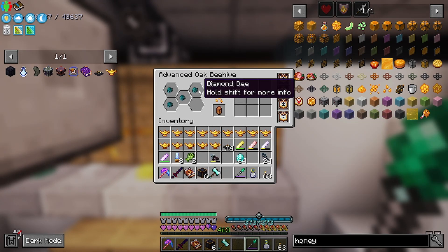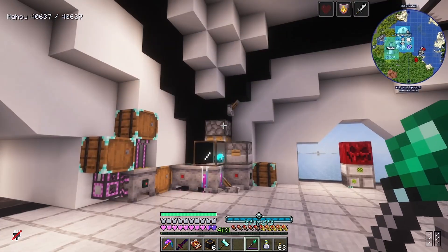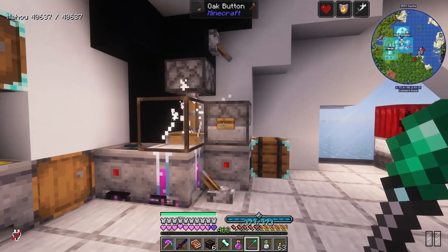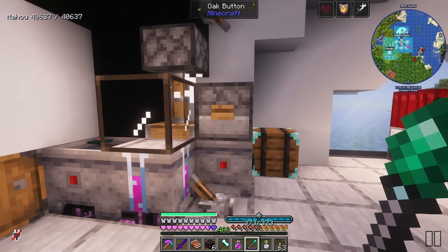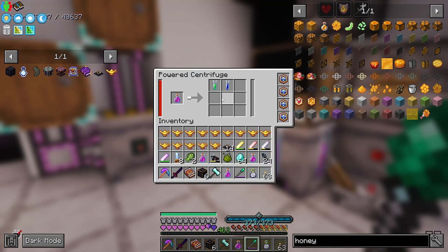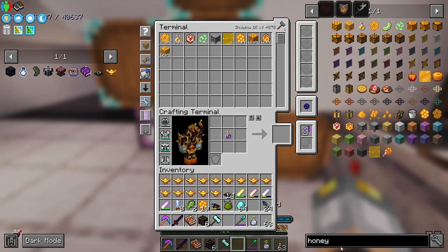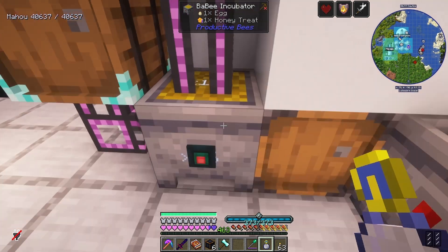Mother and father can go back in here — I don't want to put them both stacked on top of each other because there was that bug at one point. I need to do this a few times to get a load of squish bee material. Actually we've already got enough right there. I just need to wait for all of these to filter through and then we'll get a bunch of diamond bees. We got a honey treat for the bees — stick that in there.